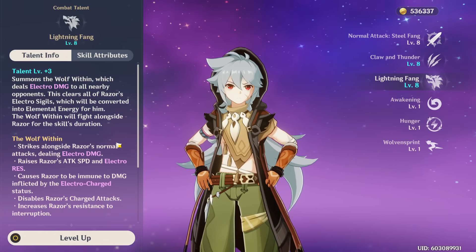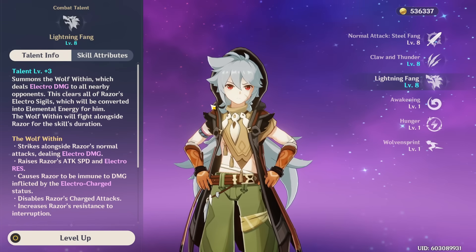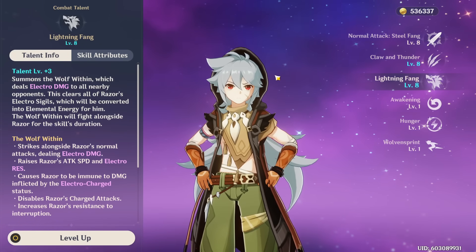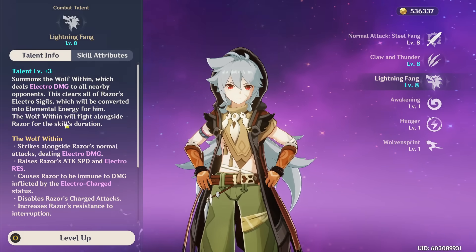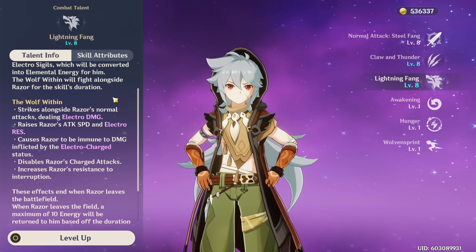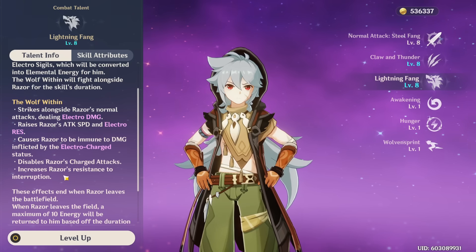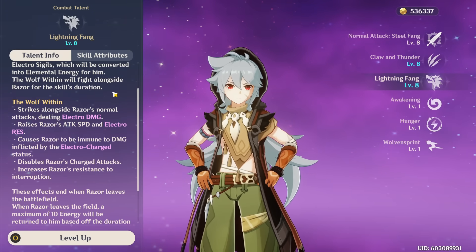Your elemental burst is Lightning Fang, and this makes Razor a selfish carry. His burst summons a wolf that attacks with him, and when you swap out of Razor it disappears. Ideally when you use this, you want to be all set up — maybe have a shield ready, off-field supports with their abilities already out, or Superconduct already procced — so you can stay on Razor and DPS for the whole duration.